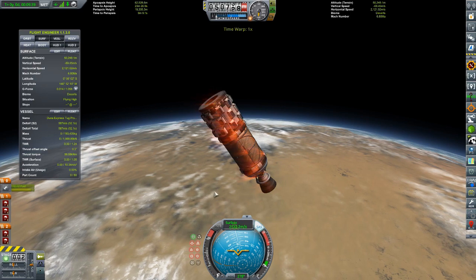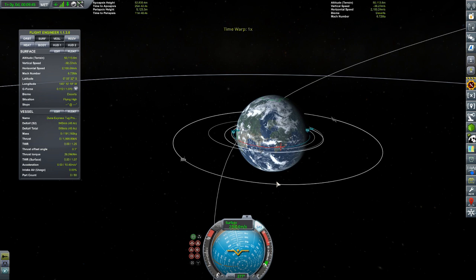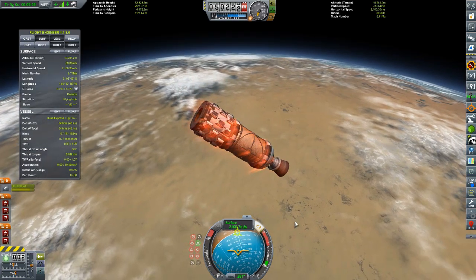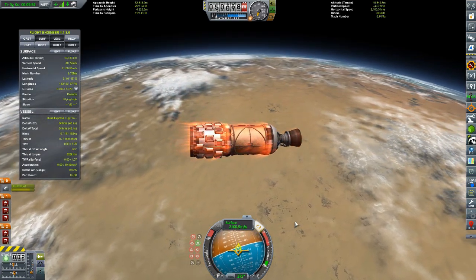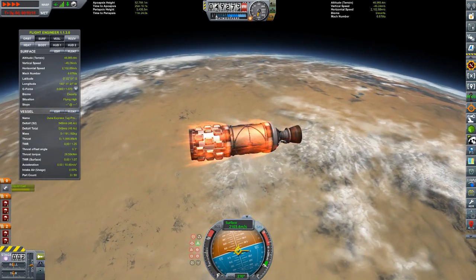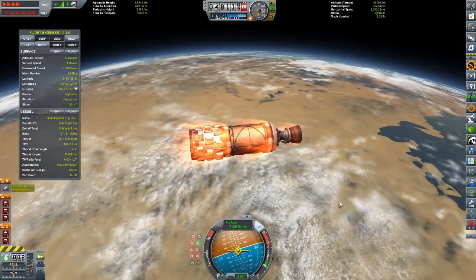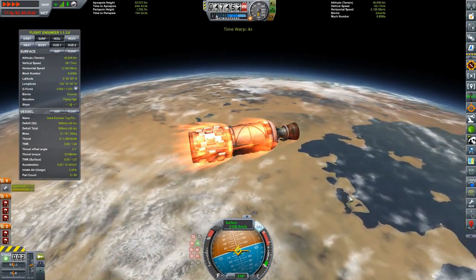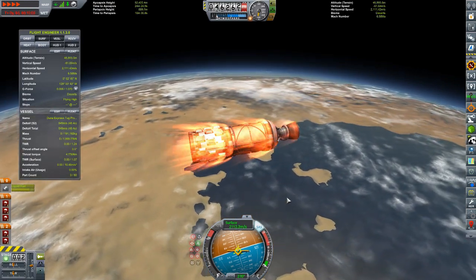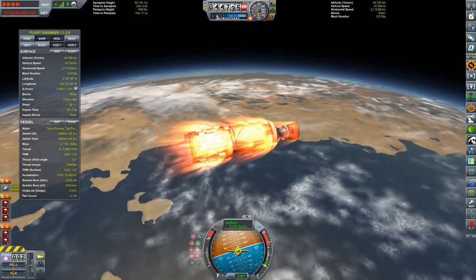This is costing more delta-v than I would have liked. Trajectories is a really cool mod that gives you a lot of great feedback, but it's very particular, right down to the orientation of your vessel. It assumes that the vessel is going to stay in that exact orientation all the way down to the ground, so if you've got your vessel in a weird position that can make things not work out the way you would have imagined. In any case, we are on our way down.